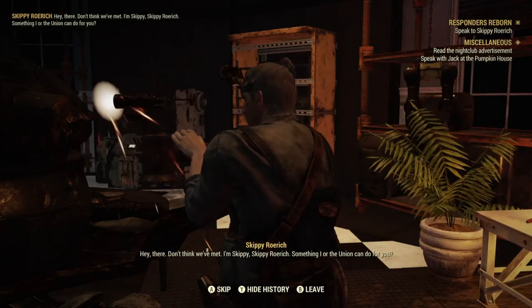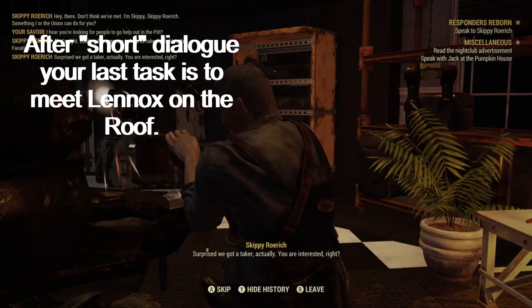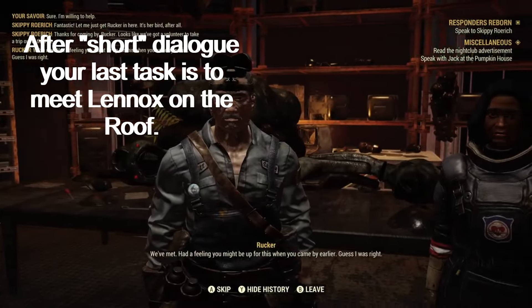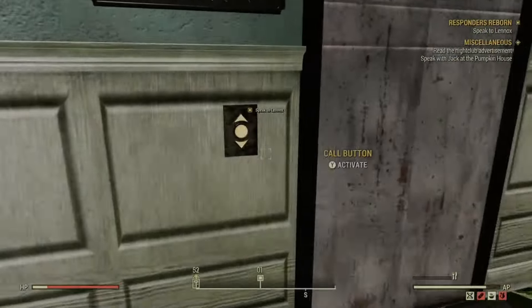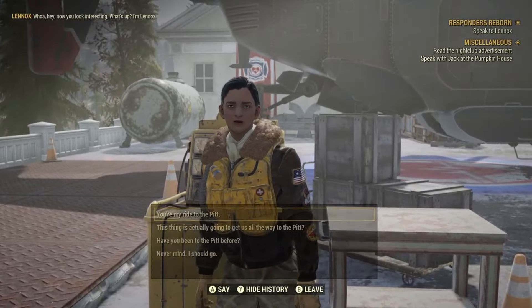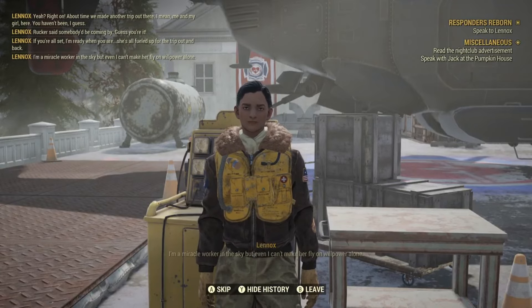After you're done with the final of the three mini quests, talk to Skippy. You can find Lennox by heading to the nearest elevator and meeting her on the roof. Once you've spoken with Lennox, congratulations! You are now ready to face the wasteland!